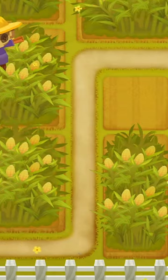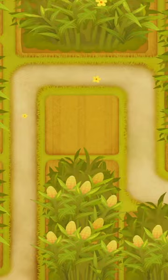Banana farmers are a power that you can buy with monkey money so that they will collect all the bananas from your banana farms if they don't have a marketplace.